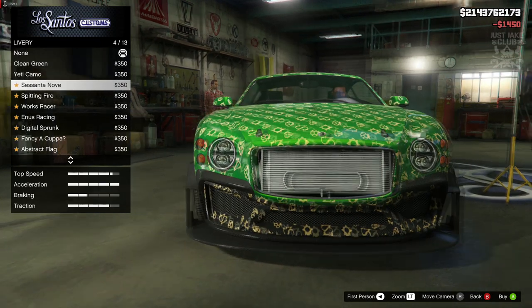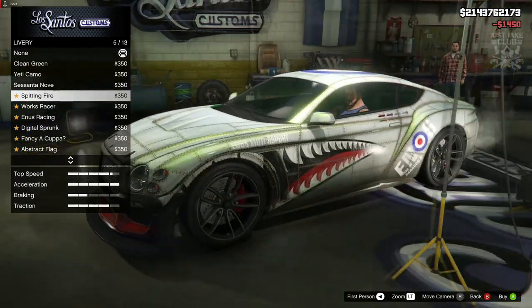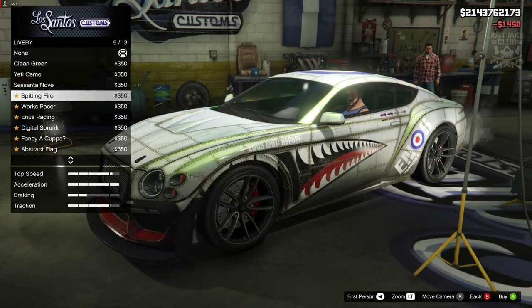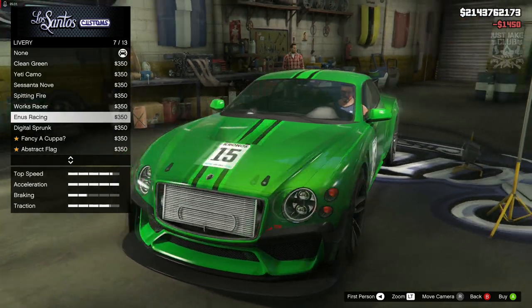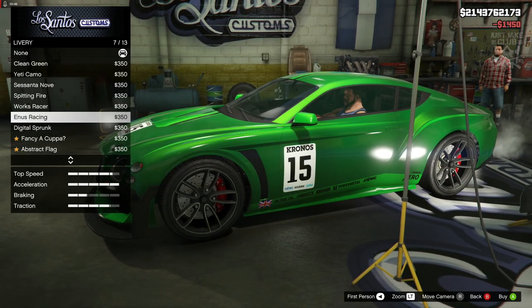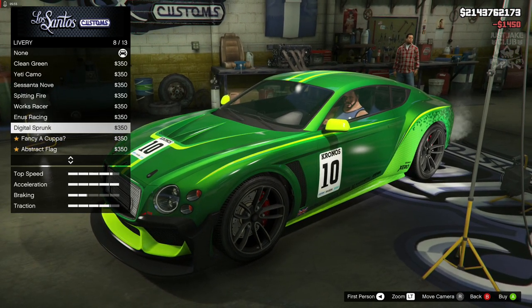We've got the Yeti camo — holy shit, what a livery to have on a car like this, that is insane. I might just get it. That one's not great, I don't really like that one. But with the green on green — like this one — and the green on green on yellow, I think that actually looks alright.